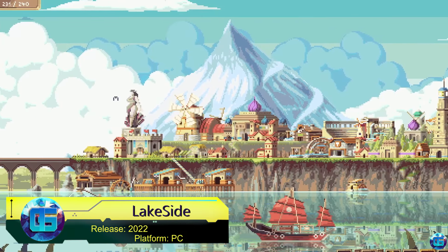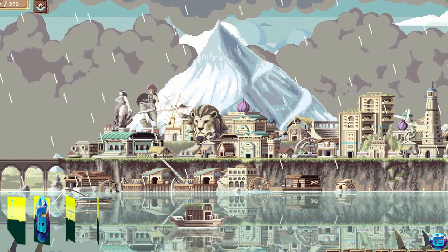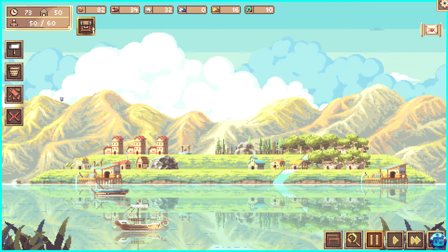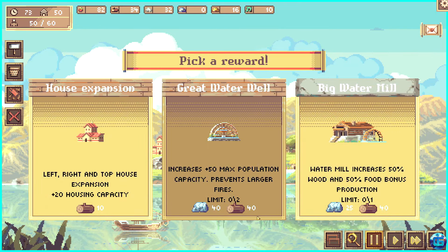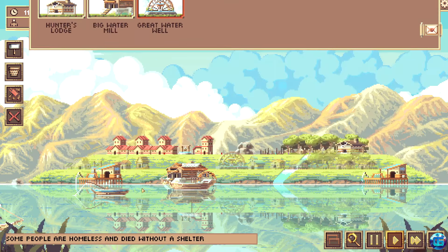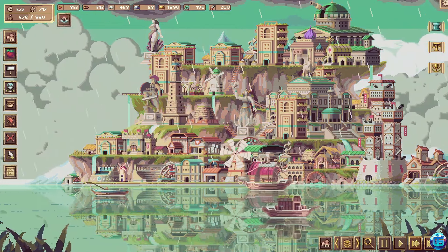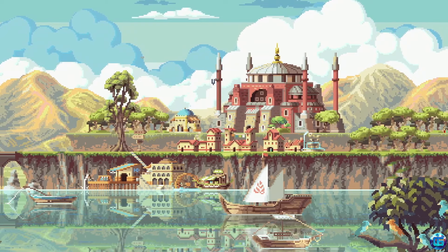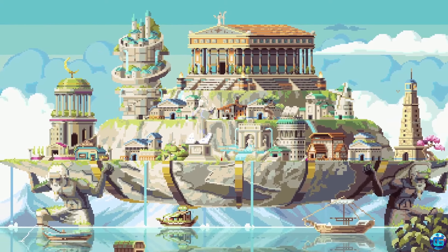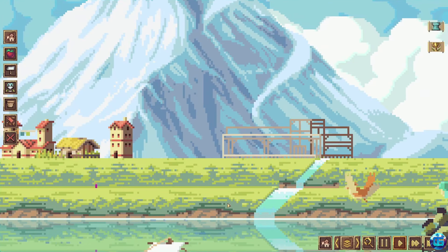Lakeside is an indie city-building simulator where players create a city on a small Mediterranean island. The game combines familiar elements from other strategies, such as changing seasons and random events, with its own twist through limited building slots, requiring careful planning. Every construction has its consequences, and players must consider weather conditions, random events, and seasonal cycles, which can either benefit or harm the city. Additionally, Lakeside offers a variety of buildings, each of which can be adapted to the player's style.